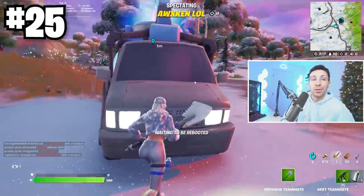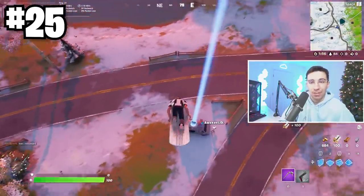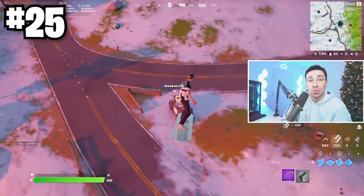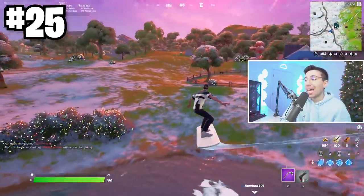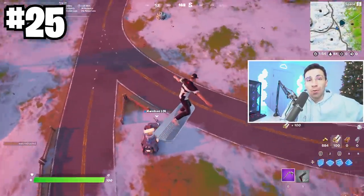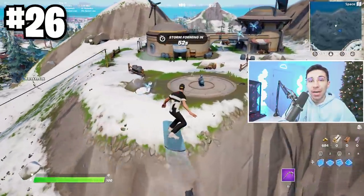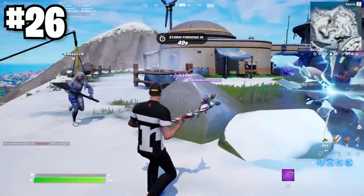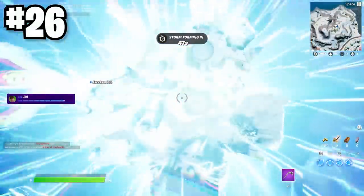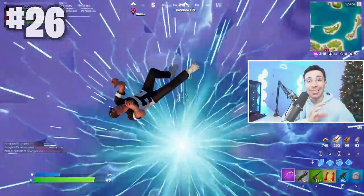Along the same lines, when you get rebooted you now spawn in the air, which is very useful if you get keyed right away — because most of the time when you reboot, you do get keyed. When I'm trying to key a reboot van, I struggle to sometimes find the player because they're in the air and fly so far away. Speaking of rifts in Chapter 3, a few spawn around the map and they're usually almost always next to the vault — not inside the vaults, but around the building.